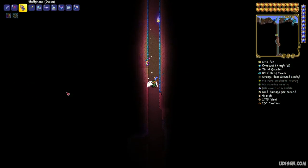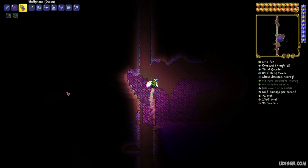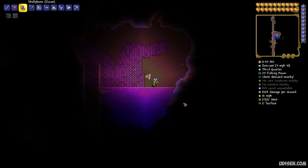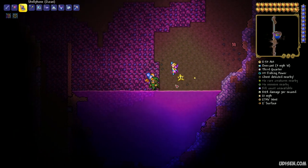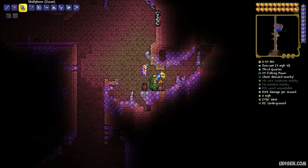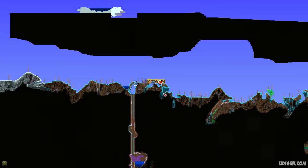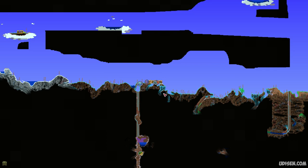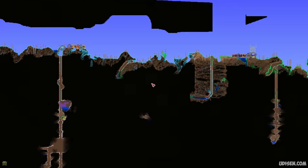Go underground into the underground Hallow biome. Here you will find new blocks — Pearlstone, which looks like this, and Pearlsand if this biome spawned in a desert. If the Hallow biome is too small or didn't appear in your world, you can make it manually — watch my previous video about that.